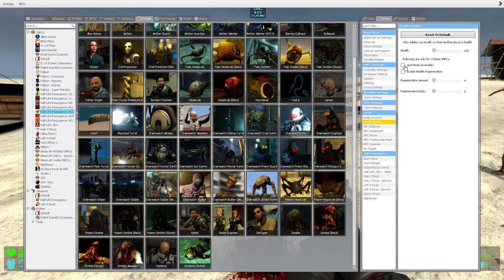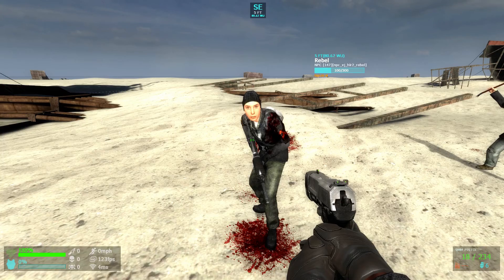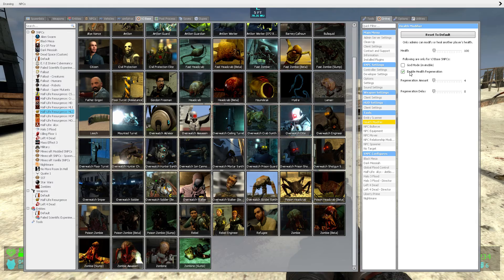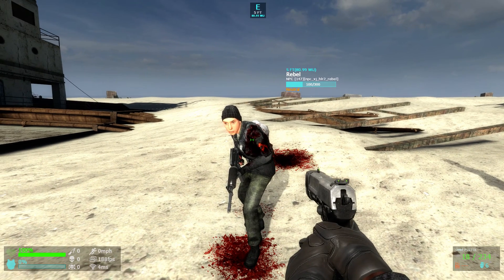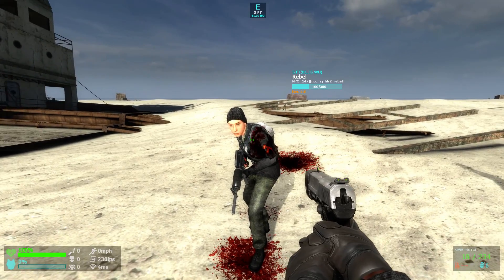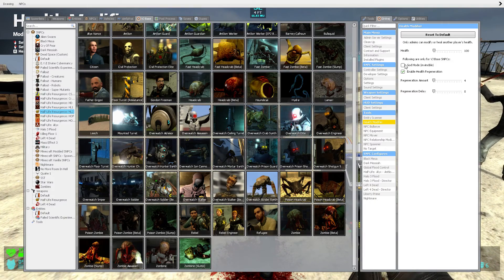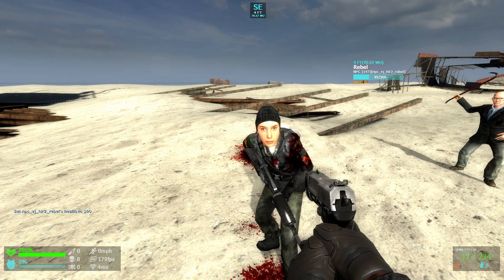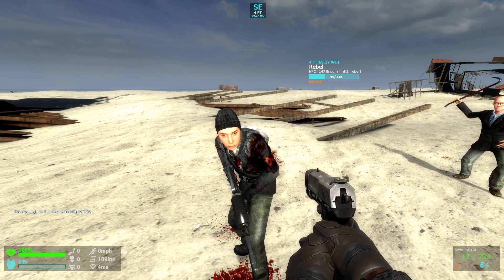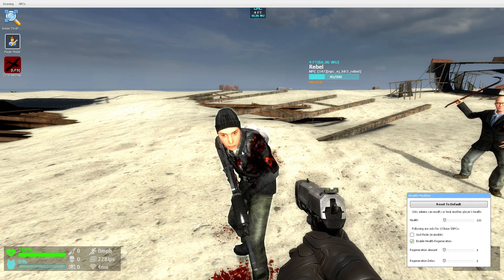Now let's uncheck this. There's a second option called Enable Health Regeneration. What this basically does is when the NPC loses health, it will slowly regenerate back to its max health, which is 300 on this NPC. Let's set that and also turn off God Mode since we unchecked it. As you can tell, it got hit, so it can now take damage. And it should slowly heal up. At the bottom, you can see there's a Regeneration Amount and Regeneration Delay.